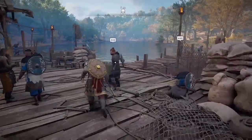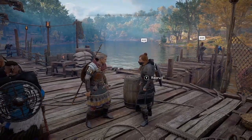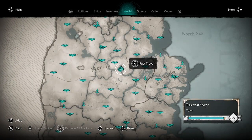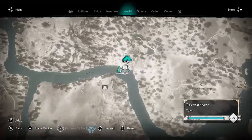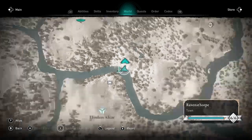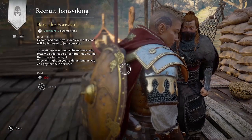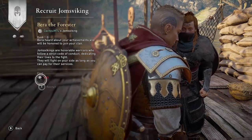Here I am back at my settlement at Ravensthorpe, where you can find Yamsvikings to recruit. You can recruit them here, or any place you see the helmet icon on your map — there are other cities where you can recruit as well, but the easiest is probably at your settlement. It costs 100 silver each time.